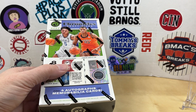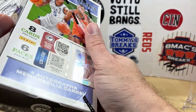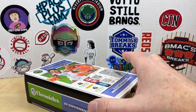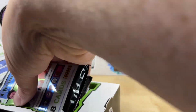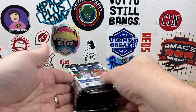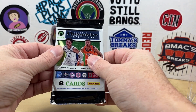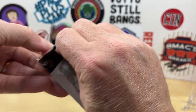Usually once these come out they tank in price, so I never buy them right when they release. Let's go ahead and get into this — should be a quick rip, only six packs, eight cards per pack. This is going to be the place to get your numbered cards and your parallels; the blasters and value packs you don't really get a lot of numbered stuff in there. If you're new here, make sure you hit that subscribe button. Everybody do me a huge favor and smash that like button. Here we go with pack number one.